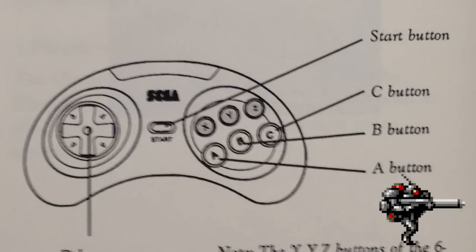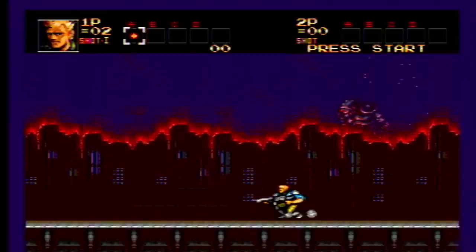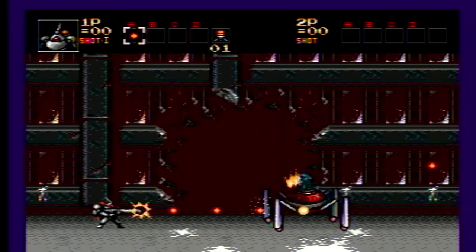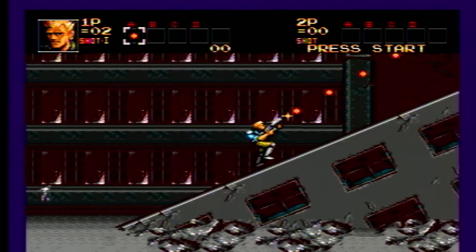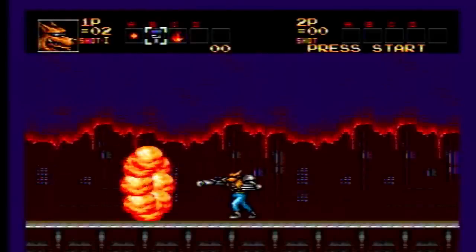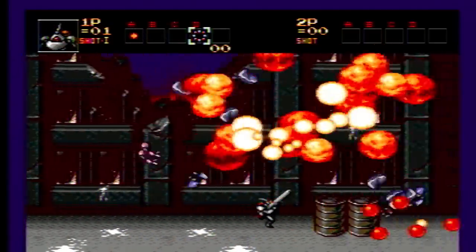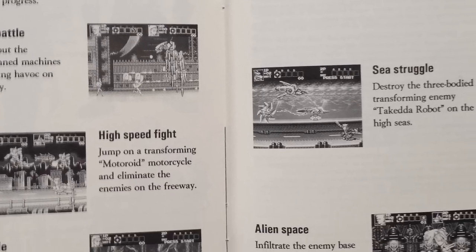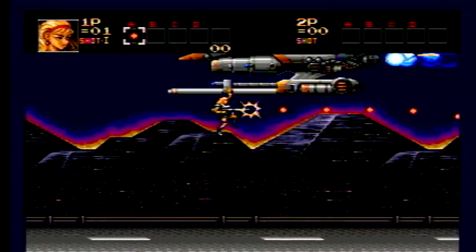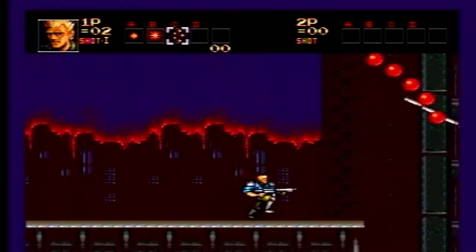The game controls are very similar to those in Contra 3, and makes use of Sega's six-button controller. A new sliding technique is performed by holding the direction pad diagonally downward while pressing the jump button — your character is invulnerable while sliding and can even harm certain enemies. Your character is equipped with a default machine gun and carries a supply of bombs, and can carry up to four different weapons depending on the character chosen. Another new feature is the addition of branching paths that allow you to play through different sets of stages depending on your decisions, with multiple endings adding a lot of replay value. With the unique changes in gameplay and the variety of characters and levels, this is a great installment in the series.